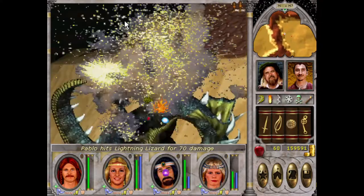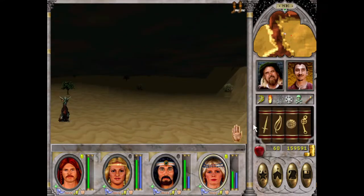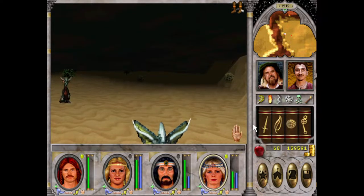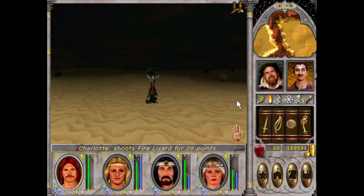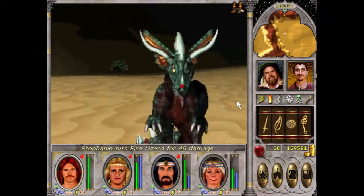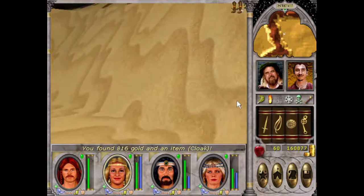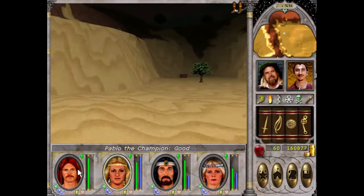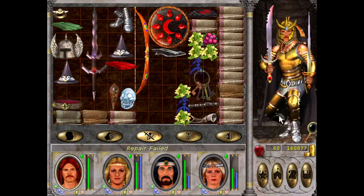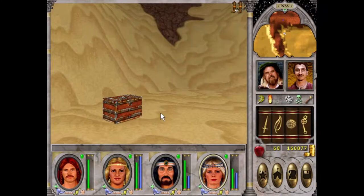Take out the lightning lizard. Oh, poor Pedro - what got destroyed? Yeah, we need to repair. I just realized maybe I can get the master repair for everyone, potentially. Because we're only going to face tougher and tougher enemies, and I have a feeling they're going to break our equipment a fair bit. Don't have to keep relying on poor Pablo to fix everything. I mean, it'll give us something to spend as well, but it'll take a while to get master repair for everyone.